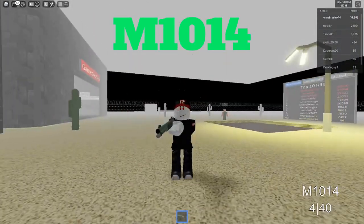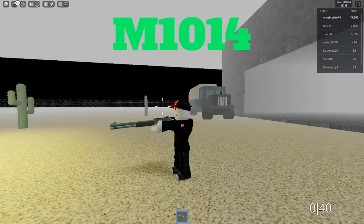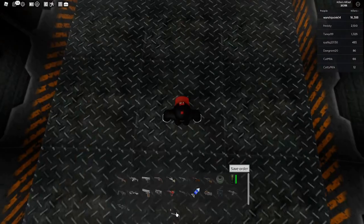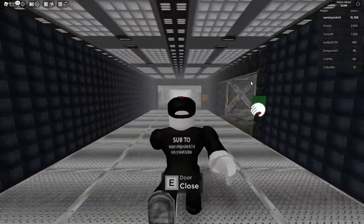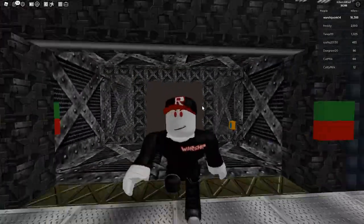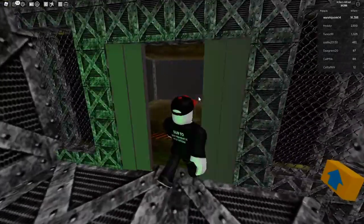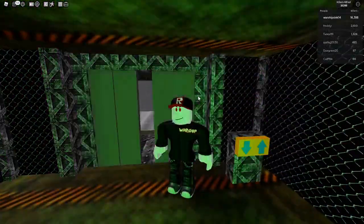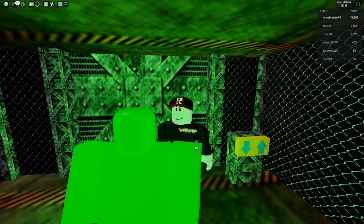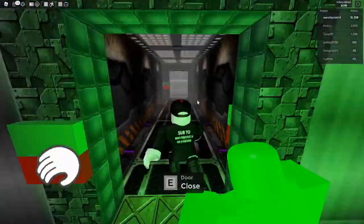The M1014 is our next gun. This is a shotgun that shoots like this — it also looks pretty good. Let's drop down and show you guys exactly where this gun is located. Instead of going straight, you want to go right, and you'll bring up the elevator. This is the second elevator gun — you want to drop down. This is one of the easiest guns to get because there are not many killers down here; no killers actually spawn down here usually.